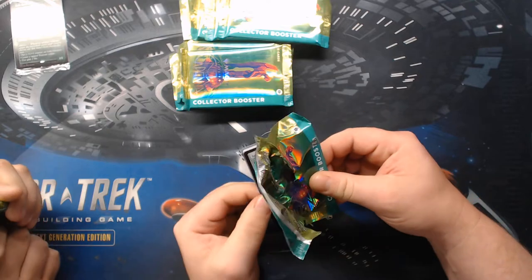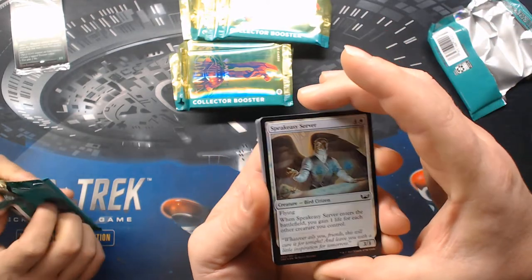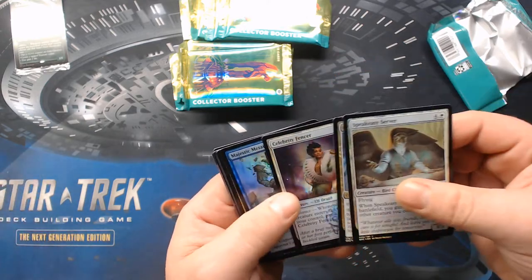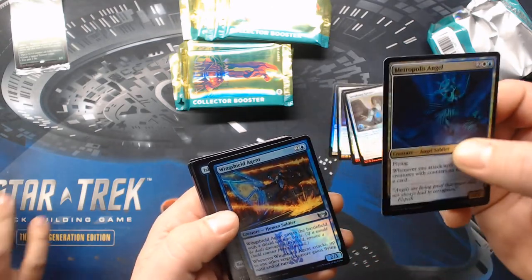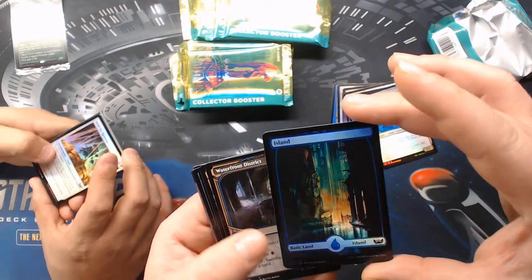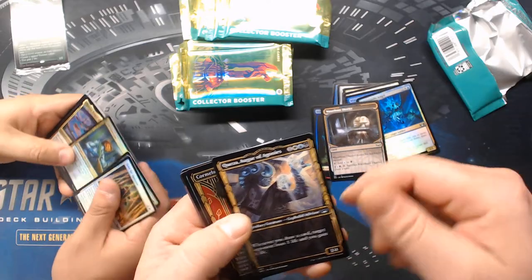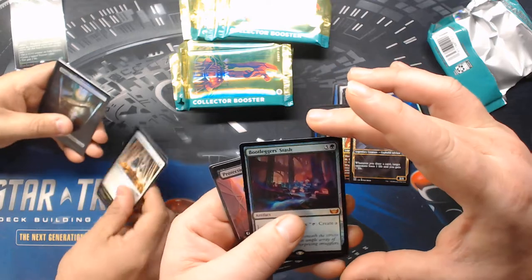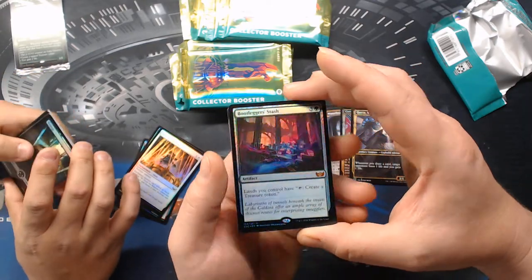I don't know the makeup of these particular packs. You got the foil commons and uncommons — one, two, three, four commons, uncommon, uncommon. Oh gosh, those lands are gorgeous in foil. We have a showcase common, showcase uncommon — that is a gorgeous Bootlegger's Stash, and that's a foil too.